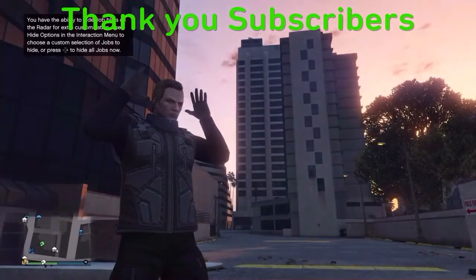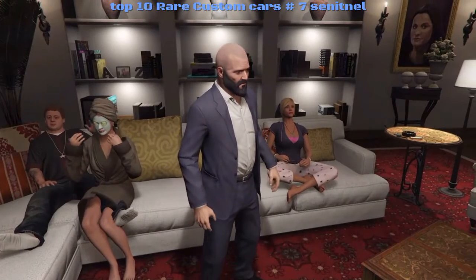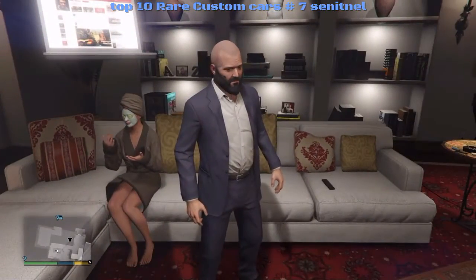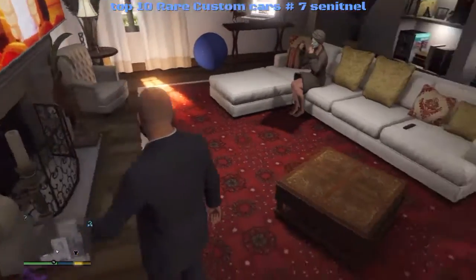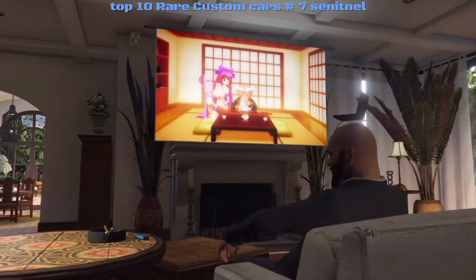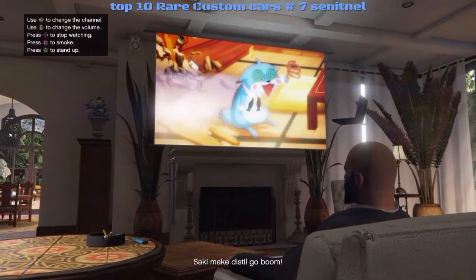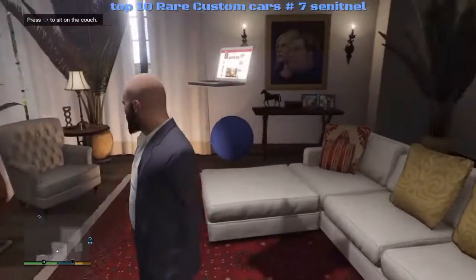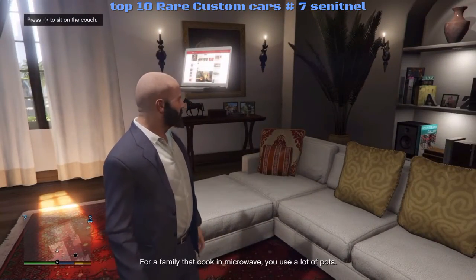First I want to show this weird thing going on in story mode. The laptop is hovering in the air — look at that, is that freaking weird or what? I sit down and Amanda goes away. I don't see the laptop, then I go to get up and there it is again — a hovering laptop. Maybe there's a ghost in the house.